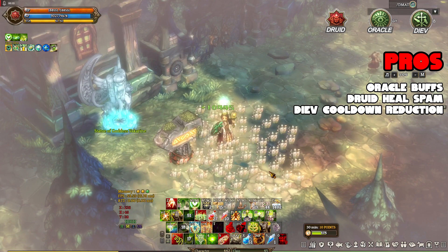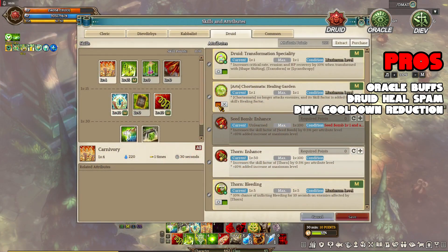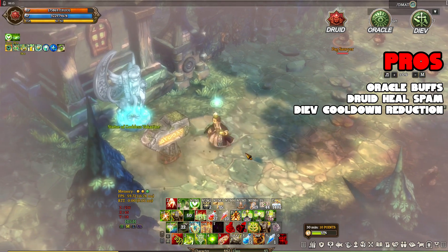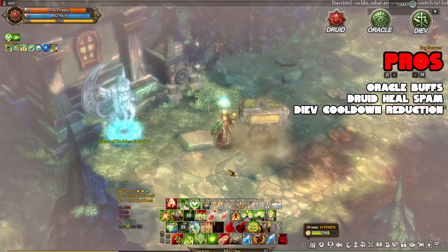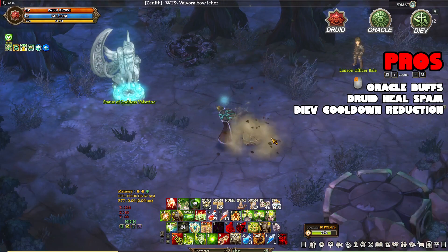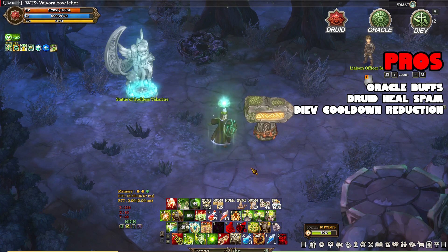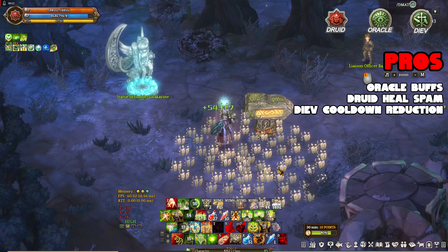The drawback of this build is it's only good for challenge mode. You can use this for boss fighting but people won't like it because they always prefer a Priest, since Priest can protect a party from dying one time every 2 to 5 minutes depending on whether you're inside or outside the raid dungeon. The advantage of this build is players want this for challenge mode — it's basically the preferred healer support build there. Another reason is Druid, which is a very good heal spammer, especially if you have Diev, another class everybody wants because it can reduce cooldown, resulting in more damage and frequent use of skills and spells.